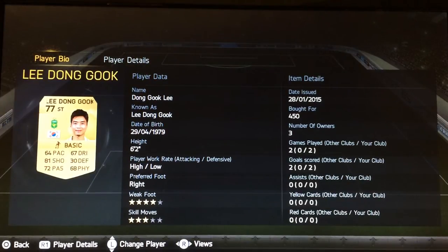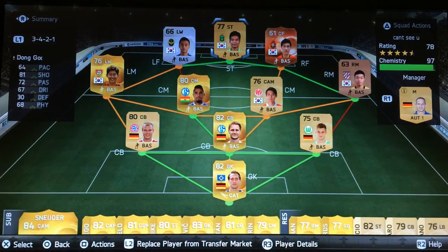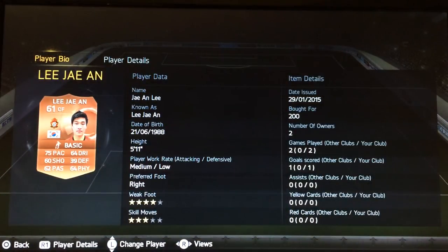Gook — if you're doing the Korean team, get Gook. 64 pace is not good, but 81 shot and 72 pass are pretty good. Four-star weak foot, three-star skill moves, 68 physicality. Two games, two goals — one header and one tap-in off a rebound. He has great attacking positioning even though the game doesn't show that on his Ultimate Team stats.